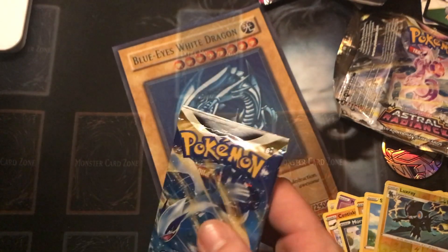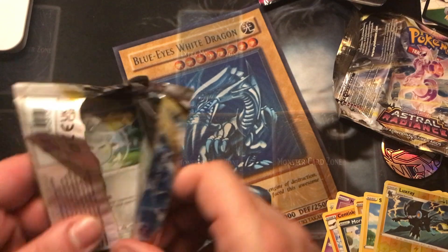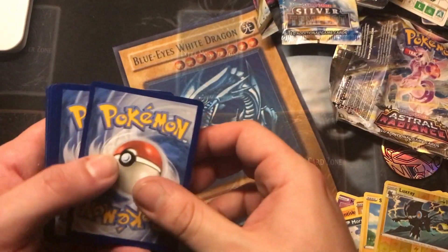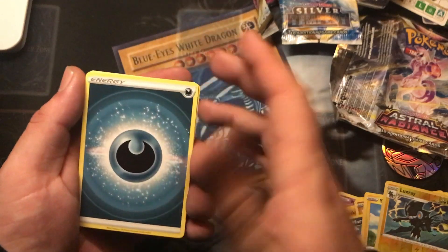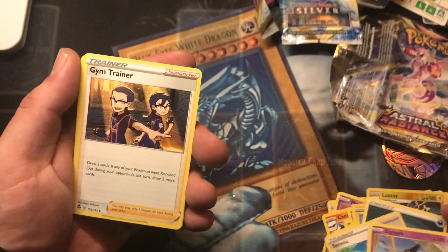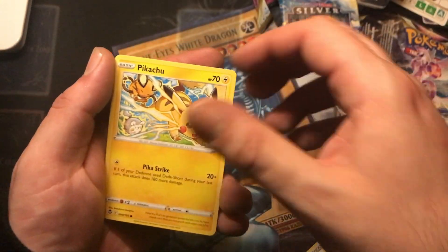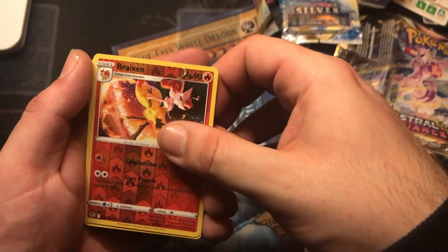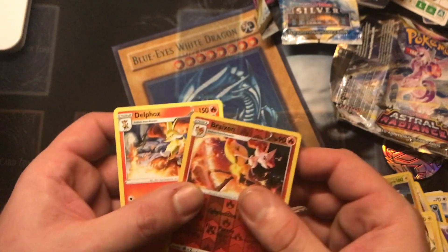Moving on — we've got the two Silver Tempest. Darkness Energy, Serena, Snorunt, Gym Trader, Togedemaru, Petal, Pikachu, Growlithe, Clank, Breloom, and Delphox. We've got the Evolution line there — that's pretty cool.